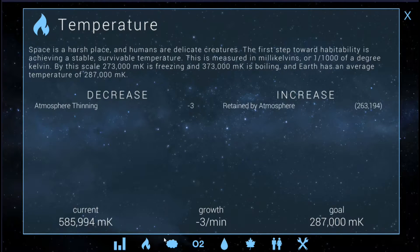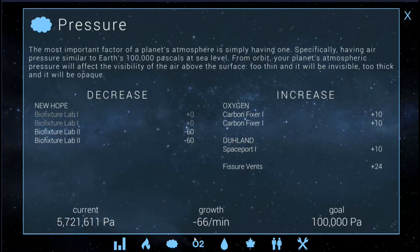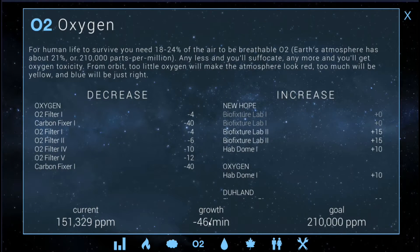I like to just fly through all these in the beginning so we can see where we stand. Pressure is still on the decline, not much has declined because I had it paused for a really long time. The oxygen now is negative 46 — we've lost control of the oxygen, we've got to get it back up.